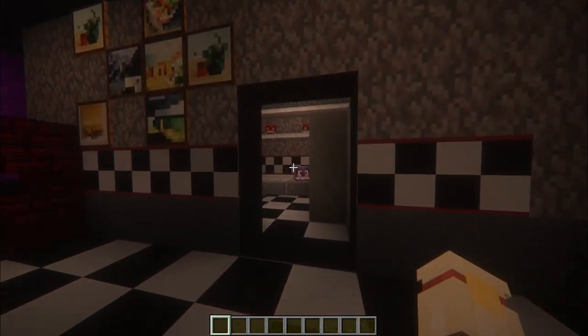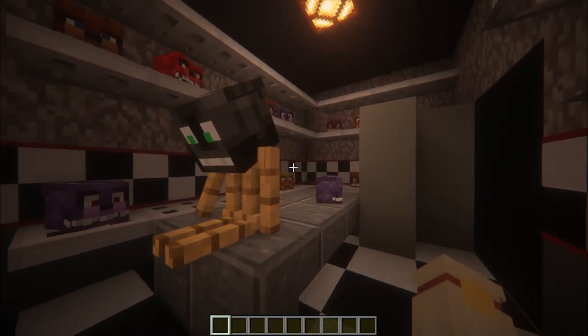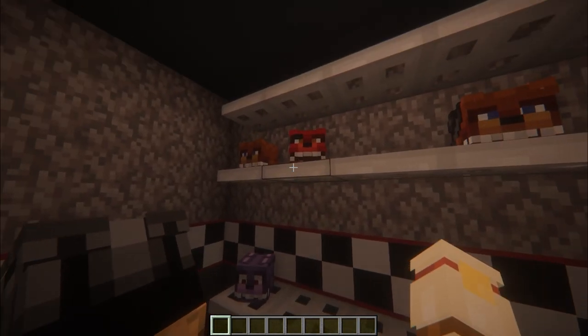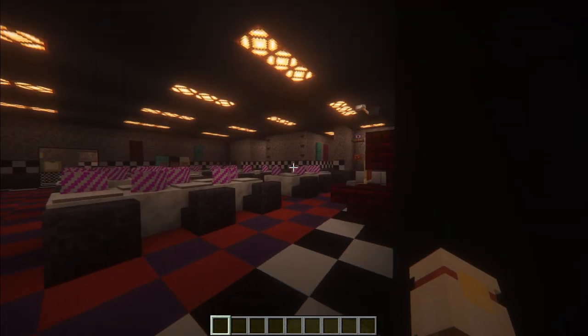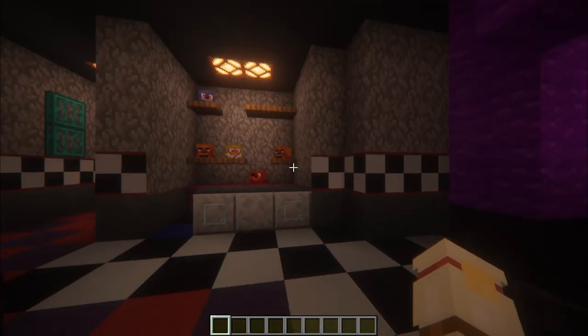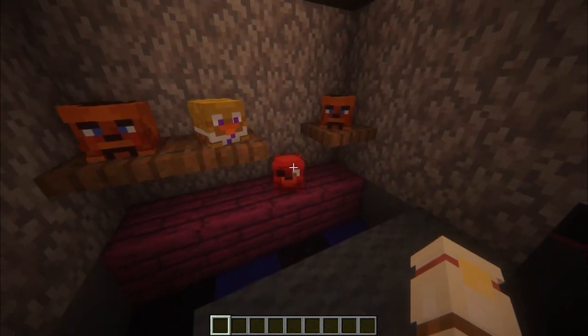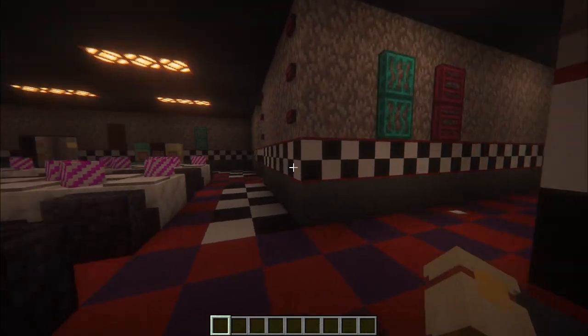When you make your way over here, you'll come across a small backstage area with the endoskeleton and all of the animatronic heads that you can find for repair. When you make your way over here, we come across Foxy's Pirate Cove, and to the left of Pirate Cove we have a little prize counter area with all of the animatronics as plushies, which you can go ahead and buy — not literally.